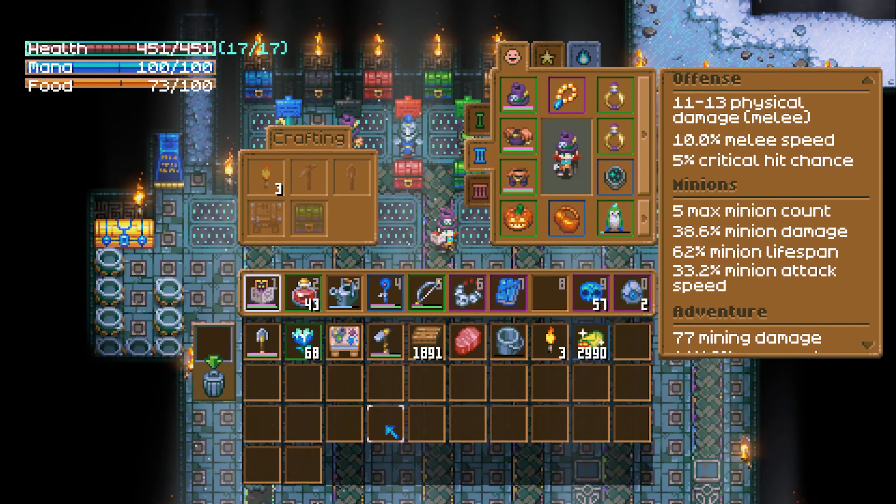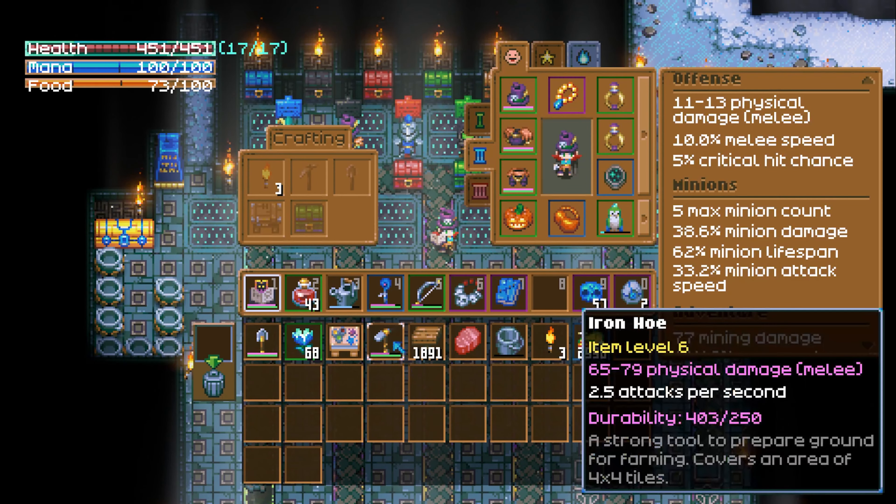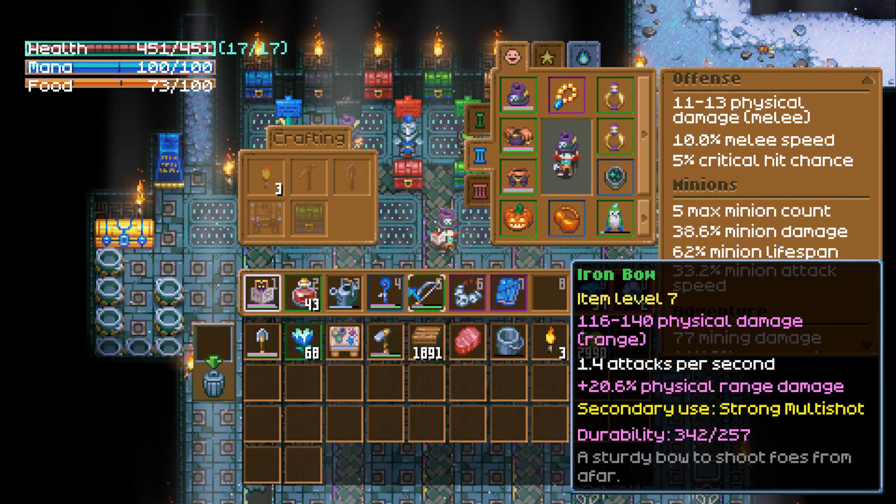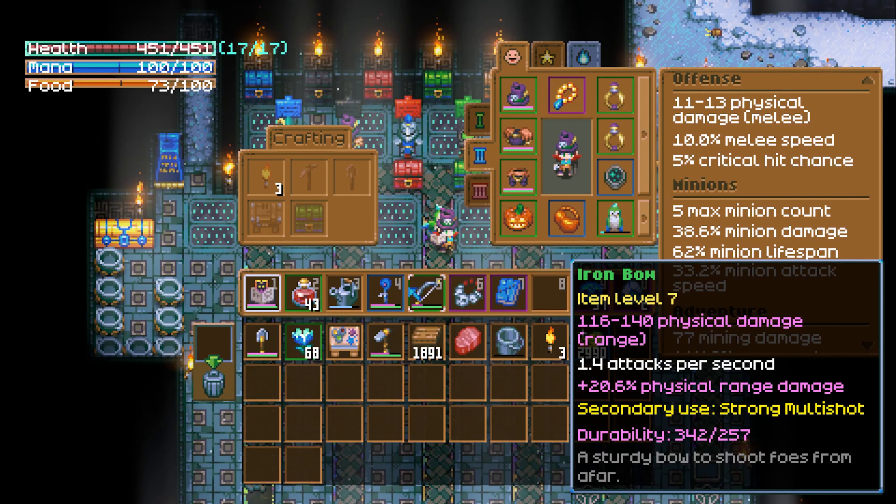When it comes to weapons, you're pretty much limited to using the Tome of Dark in the early game, which summons bats. The Tome of the Dead is the next book, and it doesn't drop until the Mold Dungeon, which is beyond the Great Wall. So for now, it's all about bats.